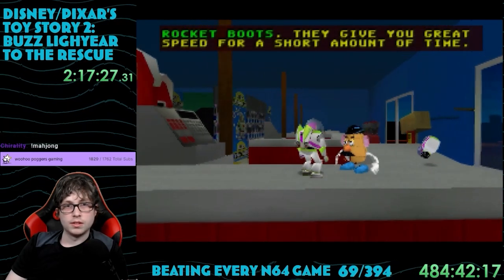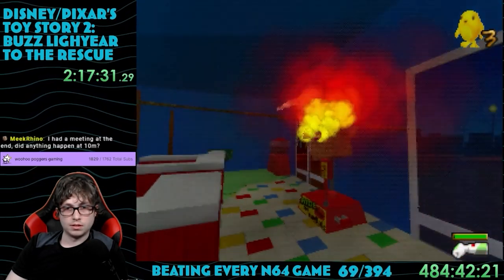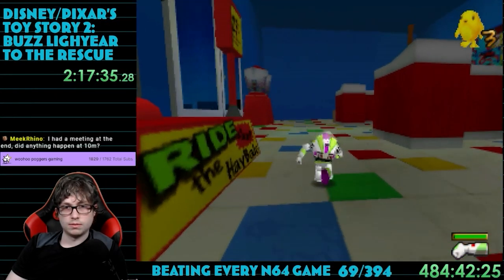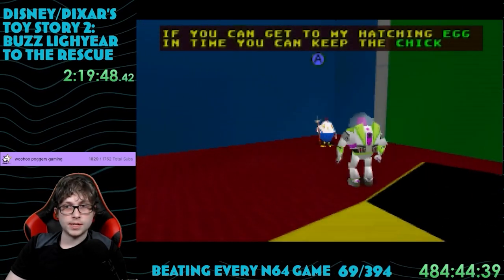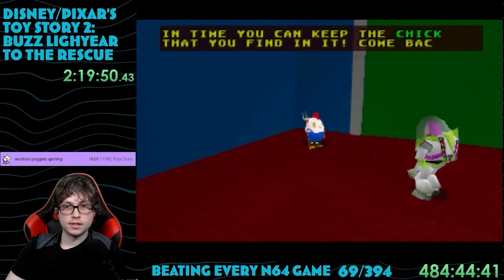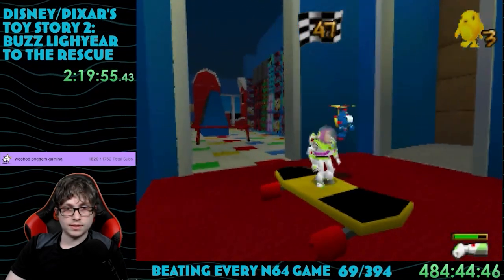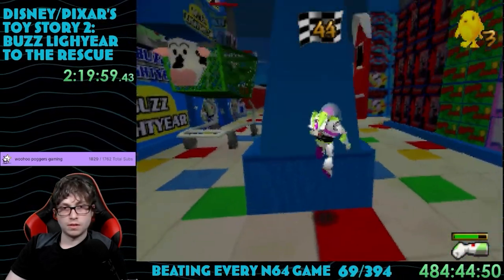One reason I like this level so well is they abandoned the hyper-vertical climbing aspect seen in all the previous levels, and took a more open level approach with a bunch of shorter ledges to climb on. For finding Mr. Potato Head's arm, we obtain the best power-up in the game in my opinion: the rocket boots. These let you move at insane speeds, which is supposed to be required for that RC race in level 2. There's a new time challenge — just some random chicken wants Buzz to take a parkour course, starting with a skateboard ride. It looks like something out of Ninja Warrior, honestly.